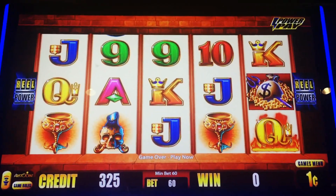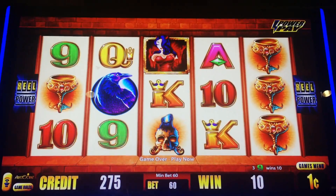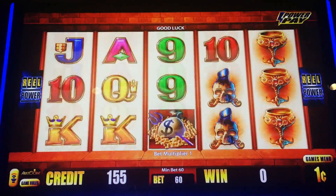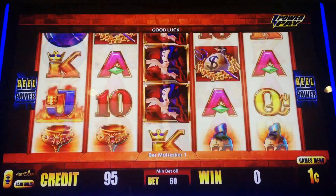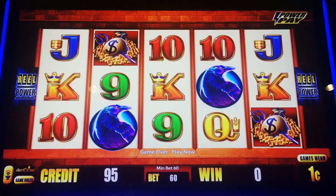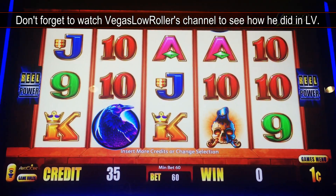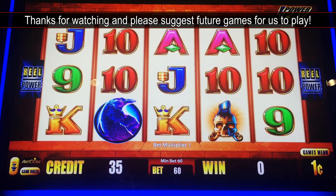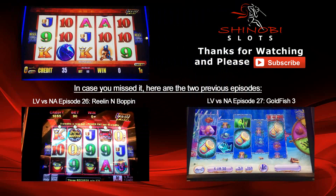Only a few more chances now. Can we do it? It takes one good picture hit. Ravens — nothing! Two more chances. Final shot, and it's nothing. Unfortunately Team NA failed to double. Don't forget to watch Vegas Low Roller's channel to see how we did in the same game in Las Vegas, and hopefully we'll catch you next week.